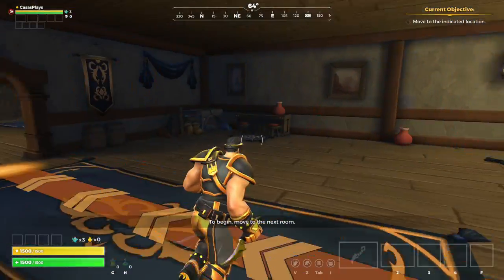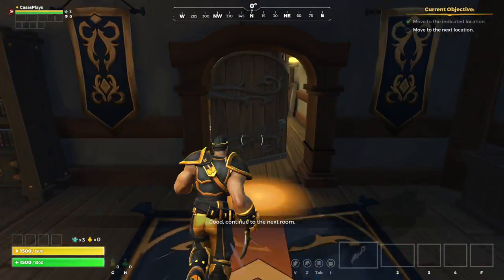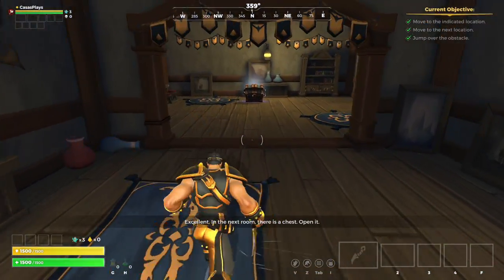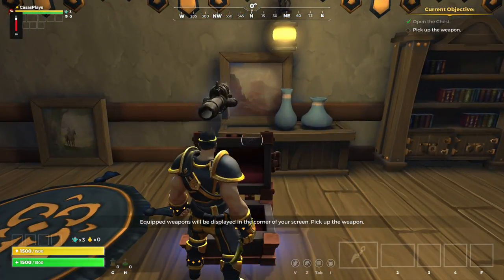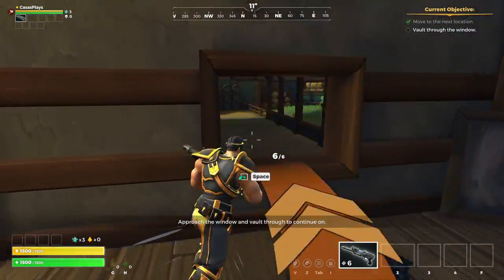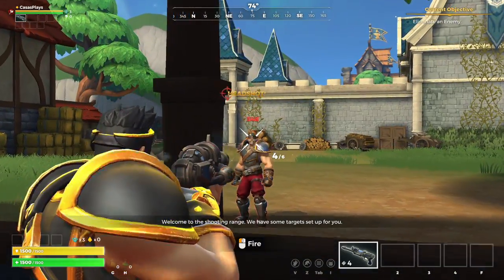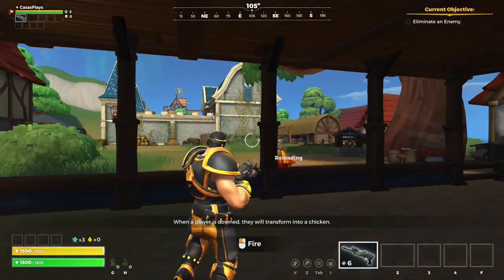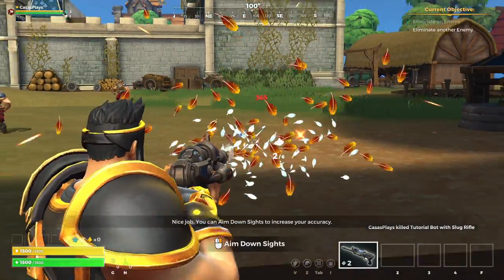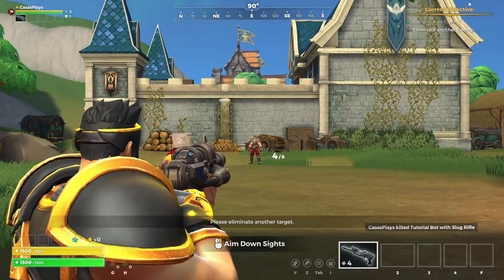All right, so we're running the tutorial. We'll see how this is because I don't know if anything has changed. Jump over the barrier and continue on. In the next room there are weapons. Approach the window and vault through. Welcome to the shooting range - players who are downed will transform into a chicken after a short time. Please eliminate another target.